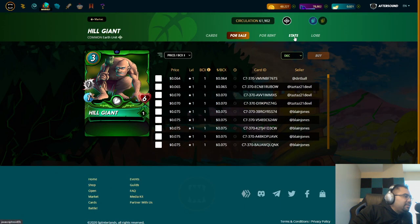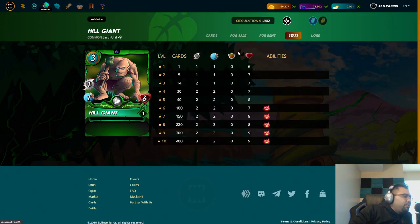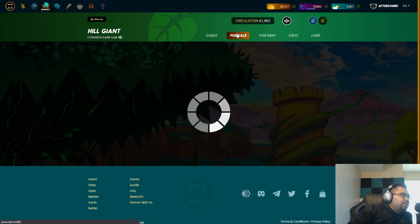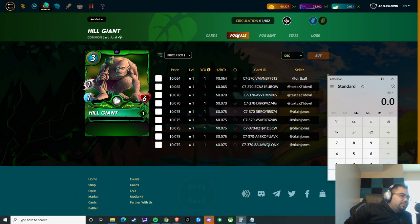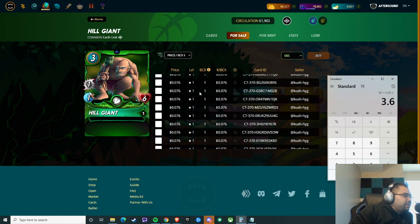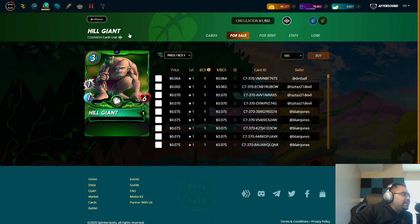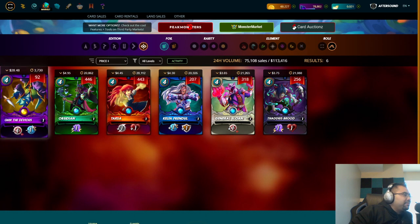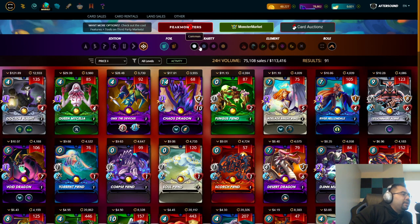For example, Hill Giant is a decent meat shield. To get him up to level five you'd need 60 BCX. At six cents each, that's 60 times 0.06 — three dollars and sixty cents. Maybe a bit more if the average price goes up, but my point is that with Quix the Devious you have the entire assortment of Chaos Legion cards.